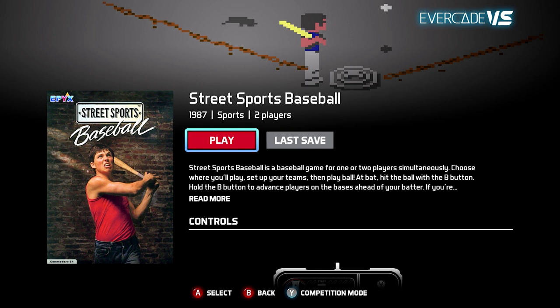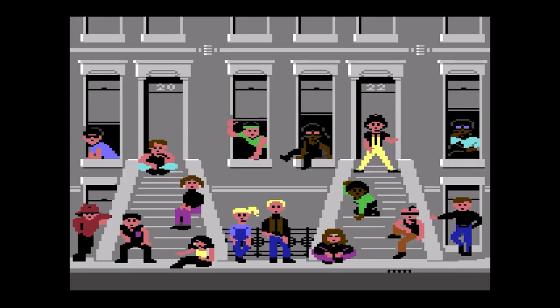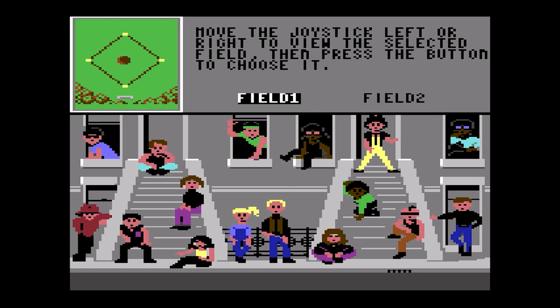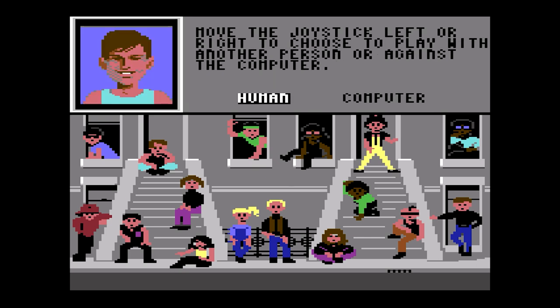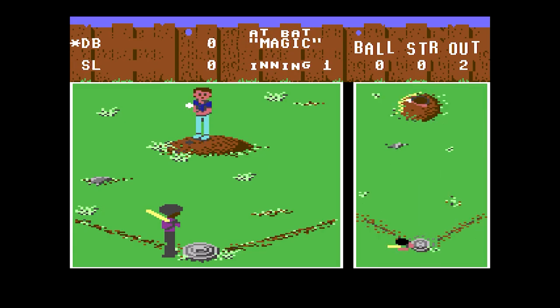Number four: Street Sports Baseball. One of the best things about this game is the box art photo — what a picture to entice people. This is basically how I imagine it was in the US in the 80s. A bunch of diverse people would all be hanging out on some steps outside of a building and you'd be like, hey guys, let's play ball. Once you've answered a seemingly endless amount of questions to get started, this game's a pretty simple baseball game. You get two views when batting — the right view is overhead, making it much easier to tell when you're supposed to swing for the ball and how far your bat reaches.